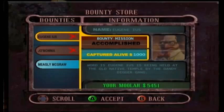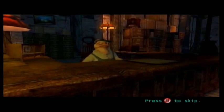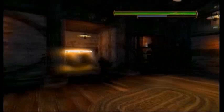We got another bounty available — Meagly McGraw, or is it Mealy? I guess it's Meagly. 900 alive, 300 dead. Meagly likes them apples — I heard he's been seen at the farm right before town. He's holed up in the storage room of the farmhouse counting his loot. You're gonna have to find a way into the house, then take him out. It won't be easy with all the outlaws he's got holed up with him. We're not just anybody — we're Stranger.